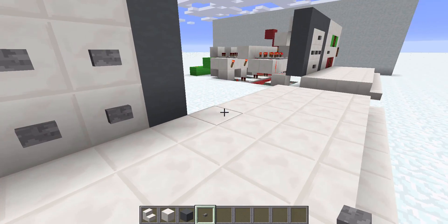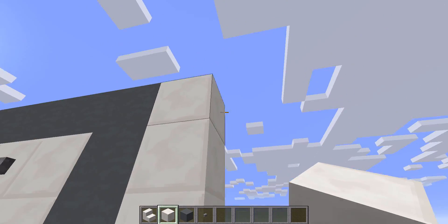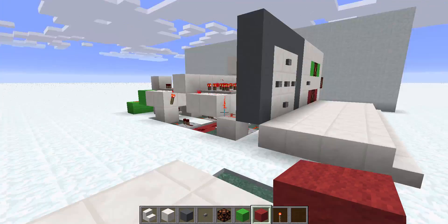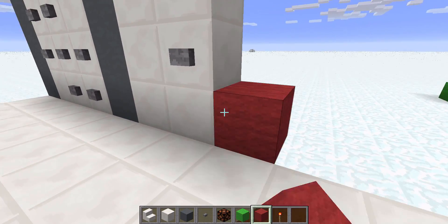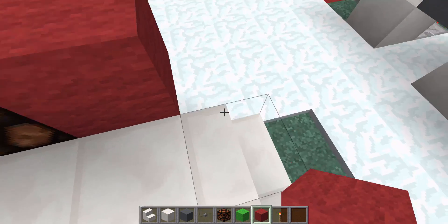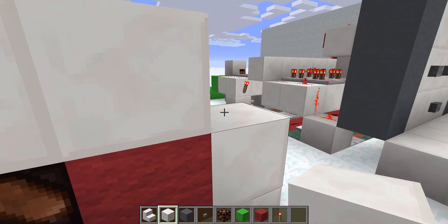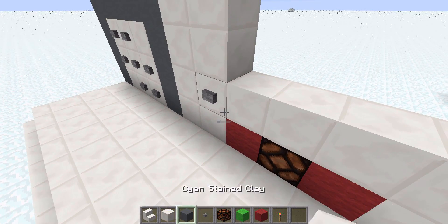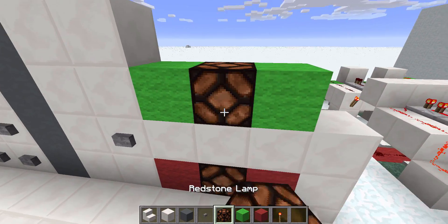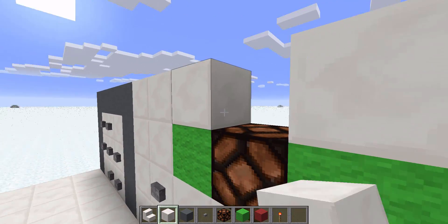The next thing you want to do is fill out your wall - two blocks - and then place a button in this block for the enter button. Next step is putting in your output lights. Start with the red one on the bottom: one red wool, the lamp, another red wool, and then a block of quartz to finish that off. Then a block of quartz gap in the middle - it can be any block. Then your green wool, green wool, and your light there, surrounded by a couple more blocks of quartz. And that is just the lights done.